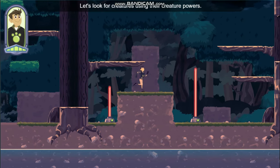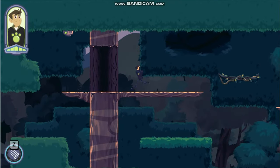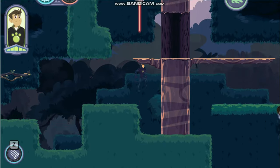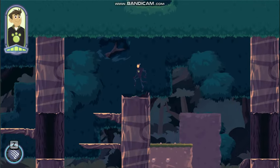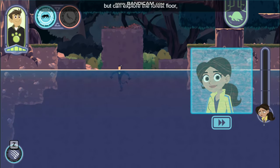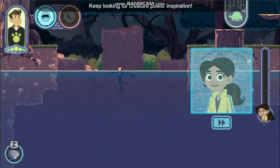Let's look for creatures using their creature powers! We'll share what we find with Aviva to help her build new creature power discs! Whoa, Aviva needs to check this out. What's up? This is a leafcutter ant's home. They live in the ground, but can explore the forest floor, understory, and even the rainforest canopy to find and collect leaves. That gives me an idea, but I need more to work with. Keep looking! I'll keep looking.